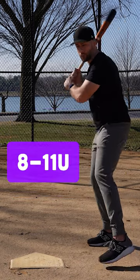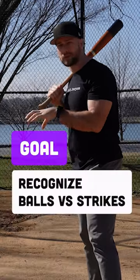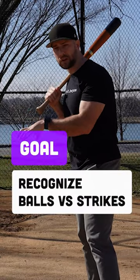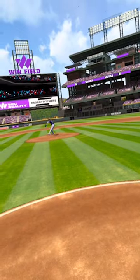For 8 to 11U, we're basically only looking at balls versus strikes. Can we swing at strikes, and can we get really good at identifying what's going to be a ball out of the pitcher's hand? Win Reality is a terrific way to work on game speed and strike zone discipline.